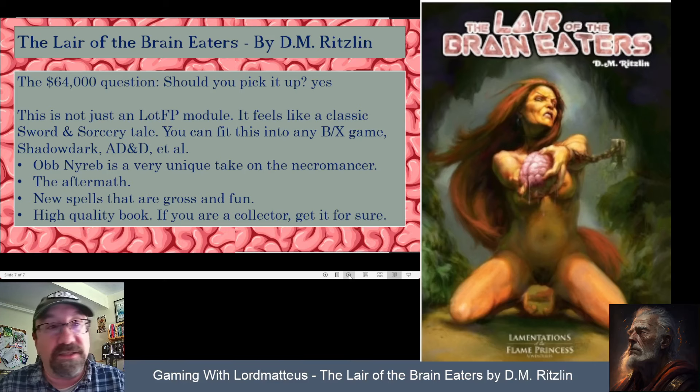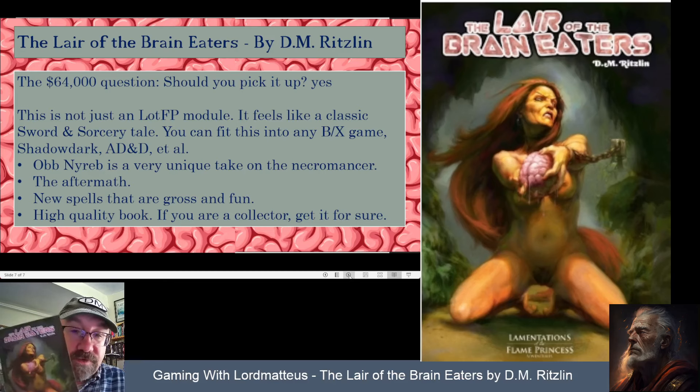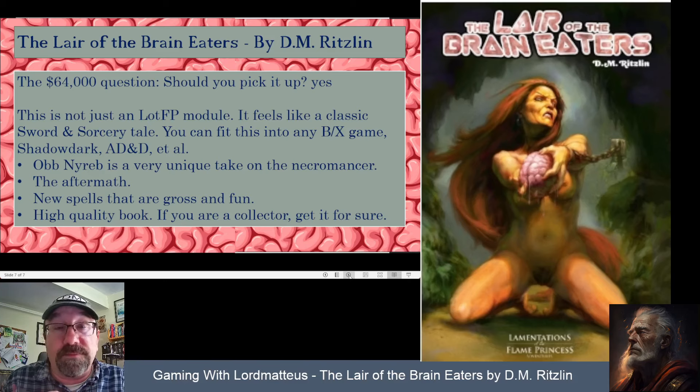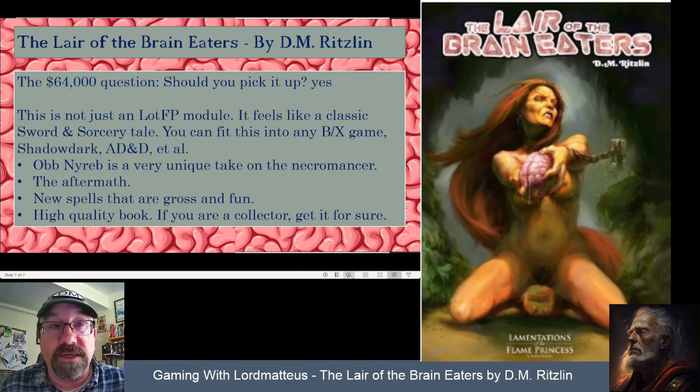You get two new spells to introduce into your campaign world, and they're gross and fun. I just did a video on why I think magic should be dangerous and scary — these spells totally fit the bill. If you're a collector of Lamentations stuff, the books are high quality and fun to read even if you don't use them regularly. Pick up the book, or if you're not certain, the PDF is only eight bucks. You can use this in a Lamentations campaign, B/X, Mystara, Forgotten Realms, Greyhawk — maybe not Dragonlance — but you get what I'm saying. Thanks for watching, please like and subscribe, and I'll catch you later.